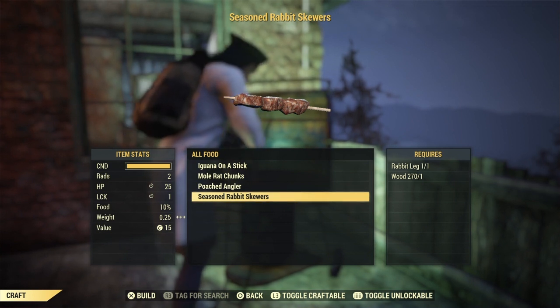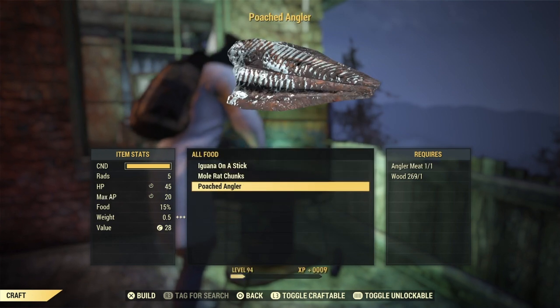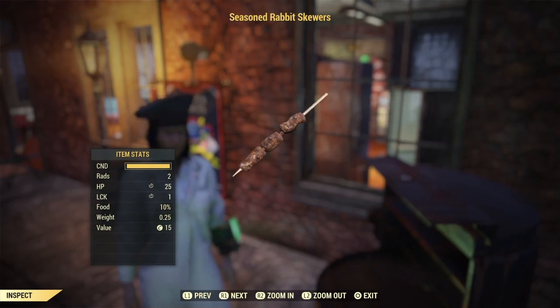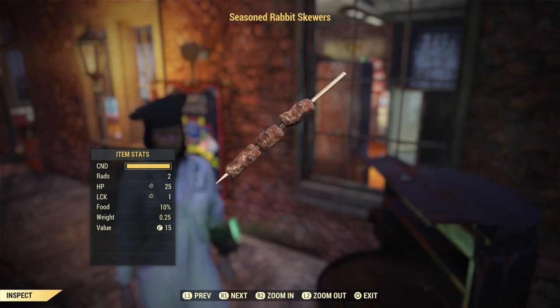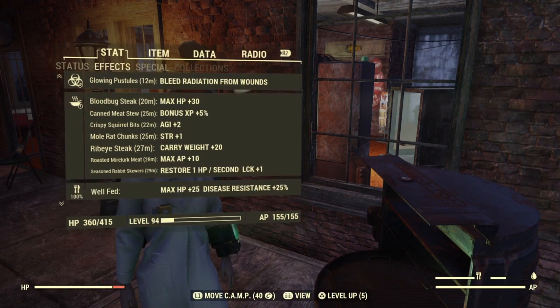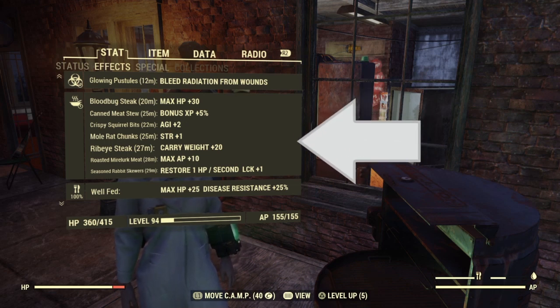Seasoned rabbit skewers — the last on our list. And this is what it looks like. That right there does not look too bad. I wish they would make this a little more appetizing, just a little. We have restore 1 HP per second, LCK plus 1.